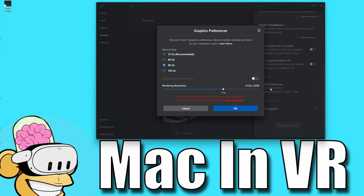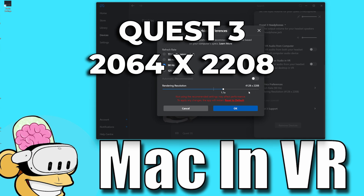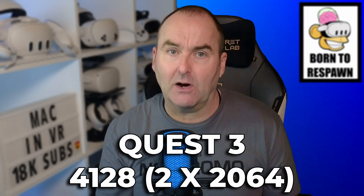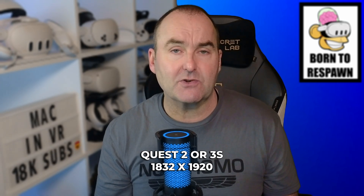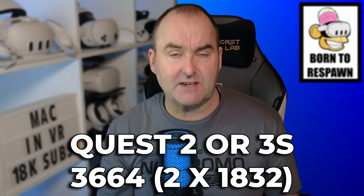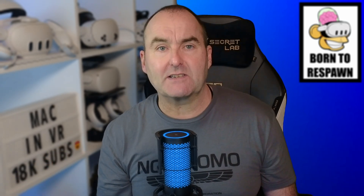There are only two options here: refresh rate and rendering resolution. I would set refresh rate to 90 Hz — this gives the best balance between performance and comfort. Rendering resolution is the actual width of your LCD panels, so on the Quest 3 it is 2064 by 2208 per eye, which is why I have this set to 4128 — double the per eye resolution. If you have a Quest 2 or Quest 3S, your per eye resolution is 1832 by 1920, so your render resolution should be set to 3664. I don't know why the app doesn't set this automatically depending on which headset you're using, but it doesn't.